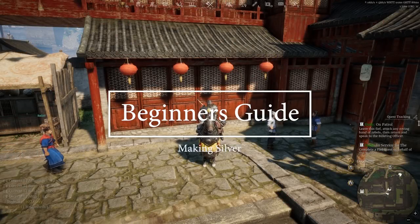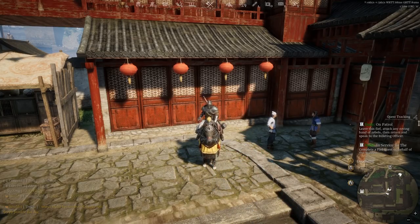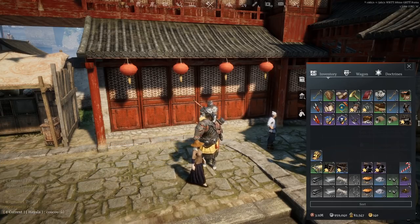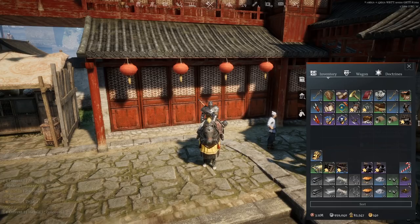Hi guys, what is going on and welcome back to another episode of Conqueror's Blade. So today I want to be talking about silver. I've kind of touched on this in a few little guides previously, but I just wanted to make one guide that talks just about silver and the different ways it can be earned. We recently had the new Mercenary unit introduced, the Martellatore, and they cost 750,000 silver if you want to buy them in game.